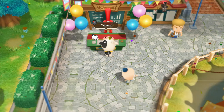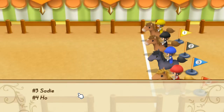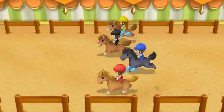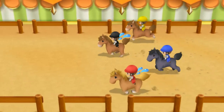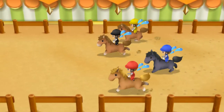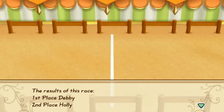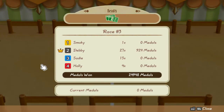I suggest only betting at the third race and always putting your all-in bet on the highest odds. This is my all-in bet with the highest odds on the third race. As you can see, I got a total of 24,000 medals, which is great because we can fill our rucksack with brooch to sell it.